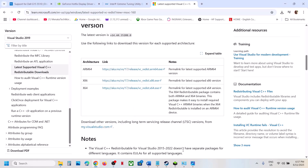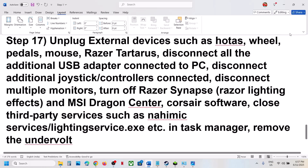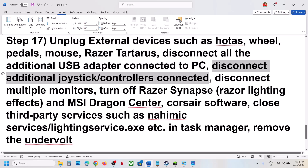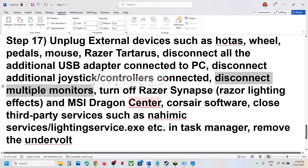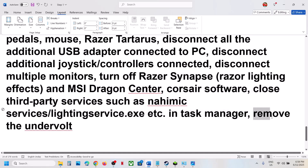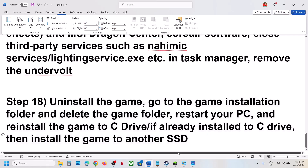The next step is to unplug all external devices from the computer — HOTAS, wheel, pedals, USB adapters, extra controllers. Also disconnect multiple monitors and try launching the game on a single monitor. Close any third-party services or applications that are running. If you have undervolted your computer, remove the undervolt and then launch the game.